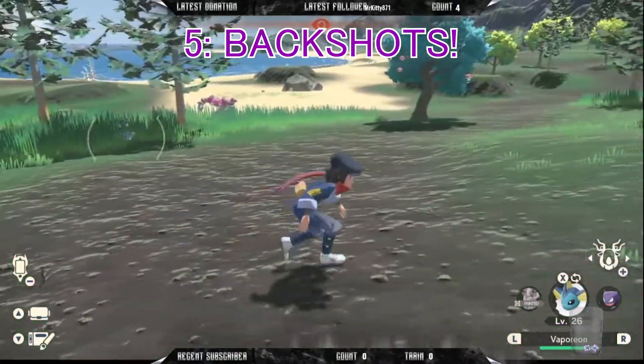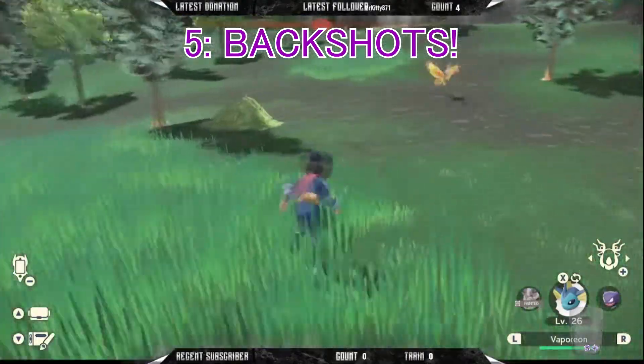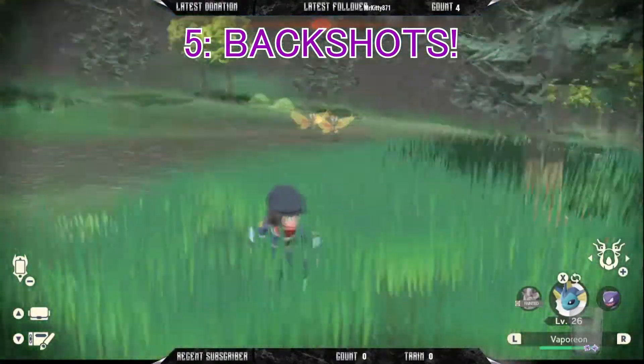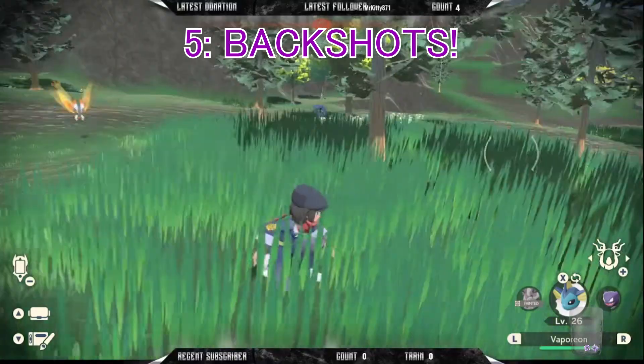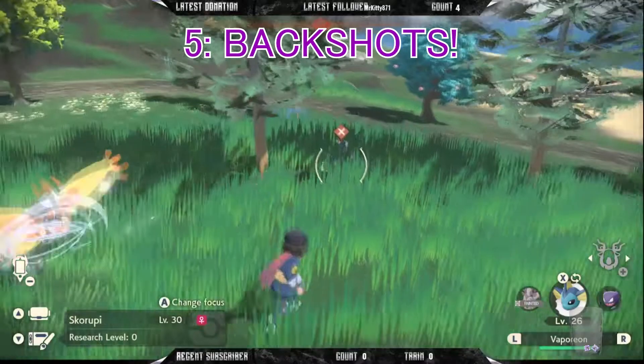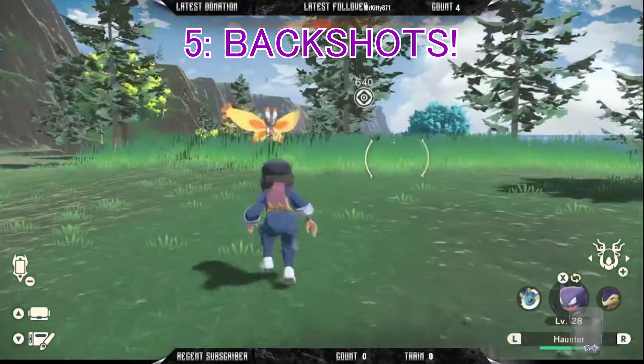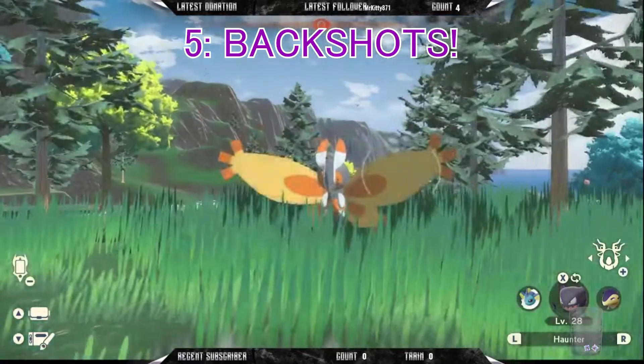Backshots are your friend. You can even take advantage of a Pokemon breaking out of a Pokeball to nail a good backshot with a heavy ball or heavier. The best ones are if you can get them to face away from you with some food they actually like and will eat, giving you the green icon indicating it's at its easiest state to catch. Nailing a backshot is almost an absolute chance to catch it, unless of course it's an alpha.